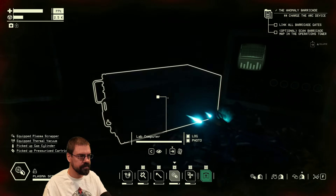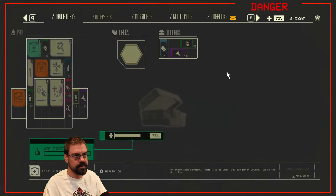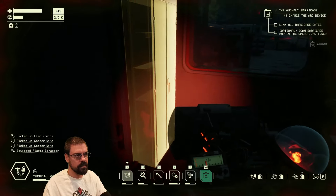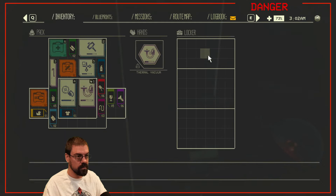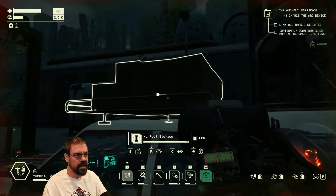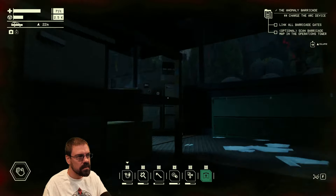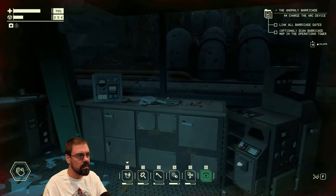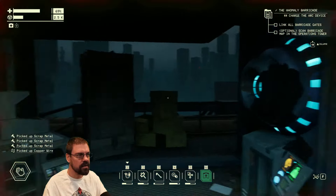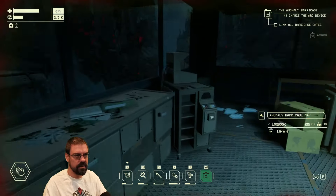Let's see what we can find in here. There it is. Alright, so we still need to get Scan Barricade Map in Operating Tower. Okay. I didn't see a highlightable thing, but it's not loot so I guess that would make sense, right? I'm guessing this is the tower.